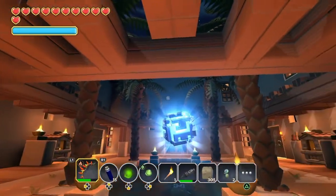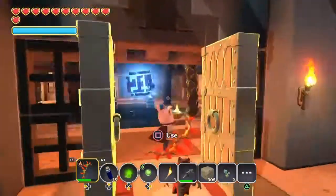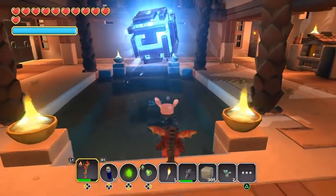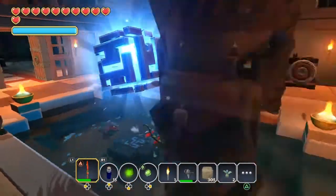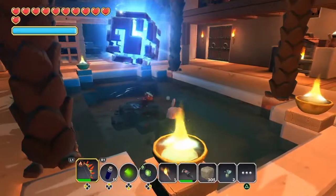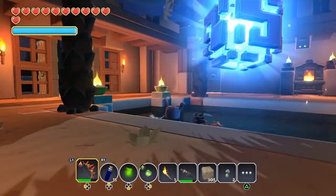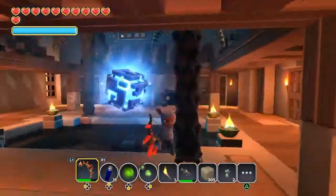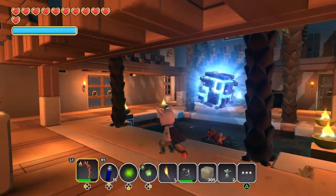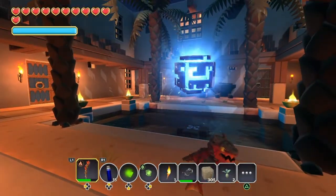I made a courtyard in the middle of this build. The reason I did that was because there was already a little water area here — I just shaped it up and turned it into a pool. It had one palm tree growing next to it, so I put the other palm trees on the side, and it turned out pretty well. I was kind of happy about that.